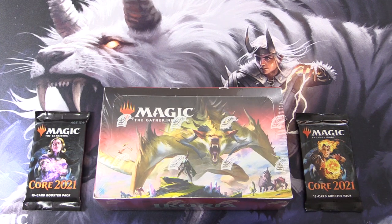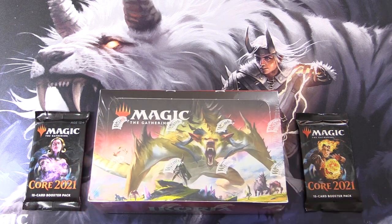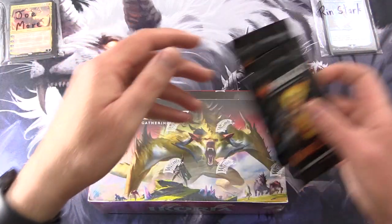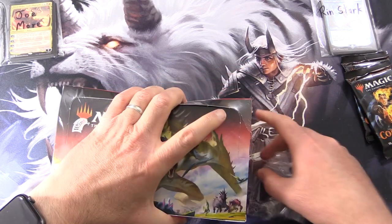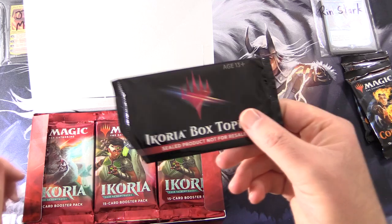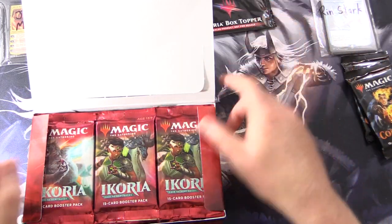Today on MTG Unpacked, we're getting stuck into a brand new box of Ikoria Lair of Behemoths for Patrons, along with a couple of packs of Core 2021. So let's introduce the Patrons: we have Joe Moore and Ryn Stark. We will be looking at the box topper — I hope it's not damaged at the end of the video. Stay tuned for that.